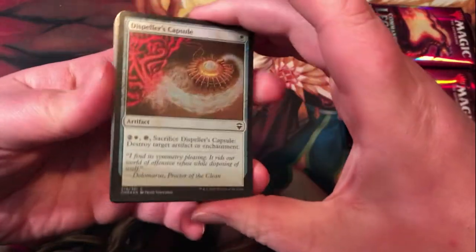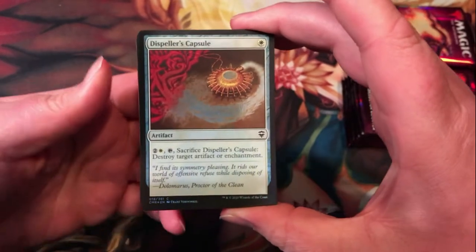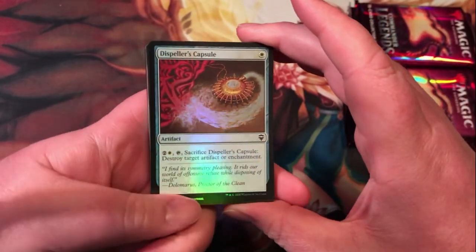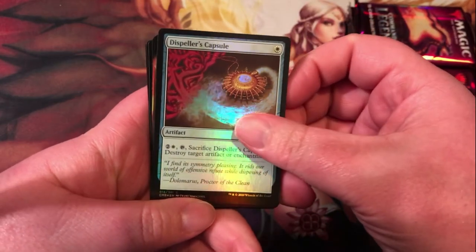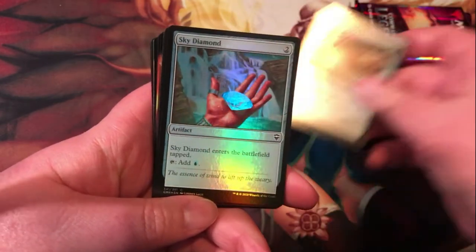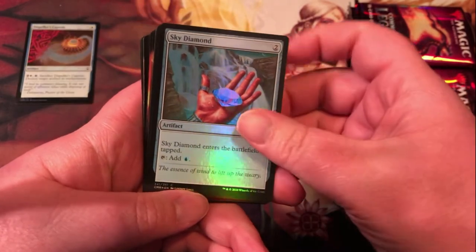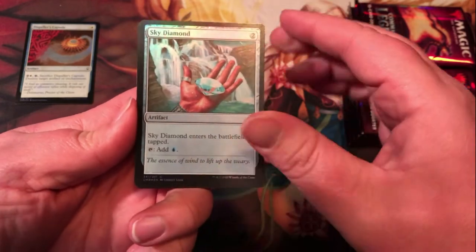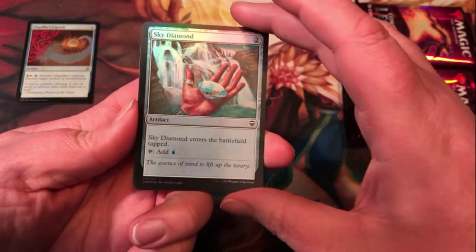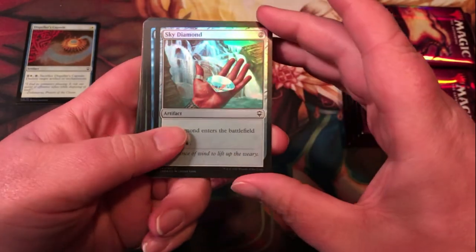I'm going to take this a little slow since it's only 12 packs anyway, might as well take a little bit of time on it. Dispeller's Capsule — commons here. Sky Diamond; super happy to see the diamond cycle. I've always been on the fence about including it in Commander decks, but if I can play with nice new shiny versions, might have to include it in a few more.